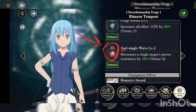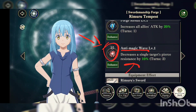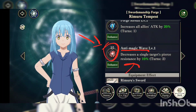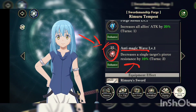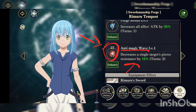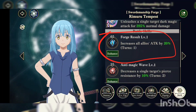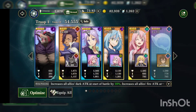His second skill costs 25 — 'Anti Magic Wave' — decreases a single target's pierce resistance by 10%. This is why I used him on the team, to reduce the pierce resistance. So if they have pierce resistance at 100% and you have pierce rate at 80%, you reduce it to 90%, so there's like a 10% chance you may or may not pierce. You could also use him just to increase your party's attack. Overall, a very versatile free-to-play unit — in my opinion, very nice.